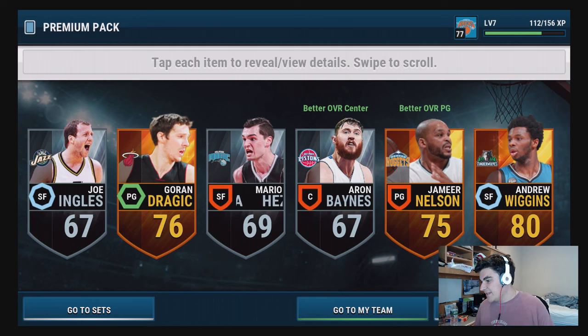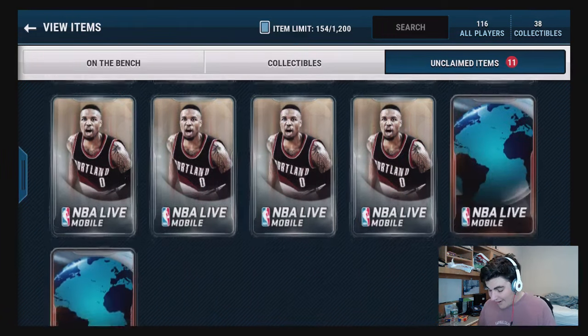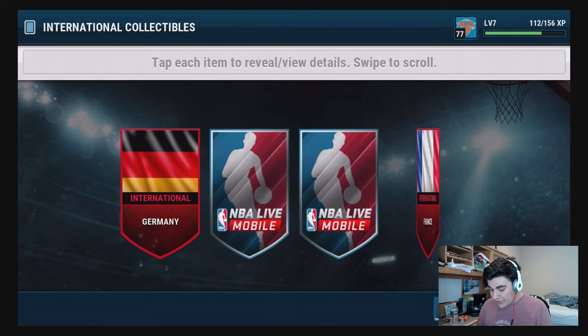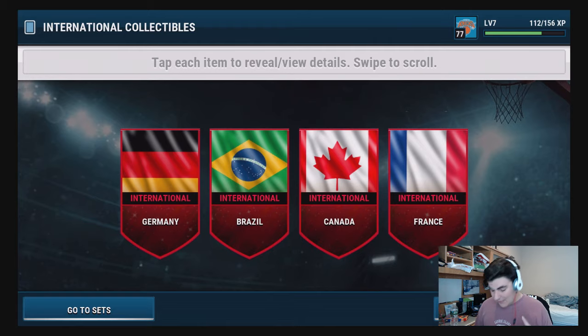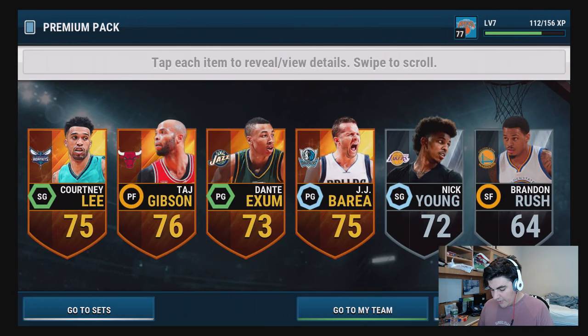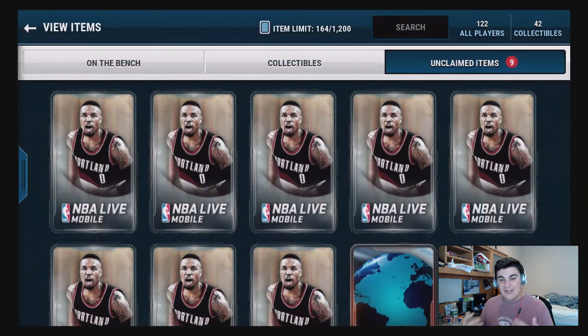Jameer Nelson, Goran Dragic - I thought he'd have a higher overall than a 76. One elite so far, I need better. I see so many people on Twitter pulling fire. Another topper - come on, I want more Germany. We've got two now, we're gonna need a lot of these. Aaron Gordon, Rodney Hood - ex-Duke. We pulled 20 elites reward - 2,000 coins for 50 silver players. The rewards are ridiculous.